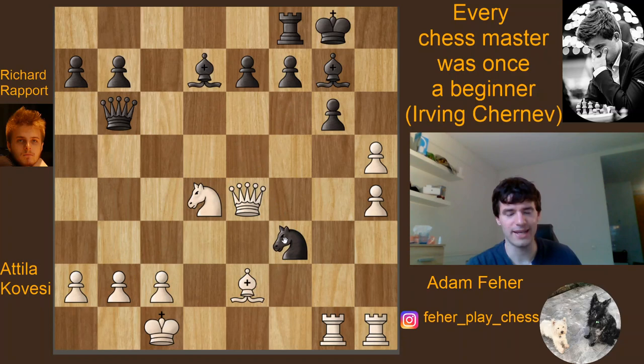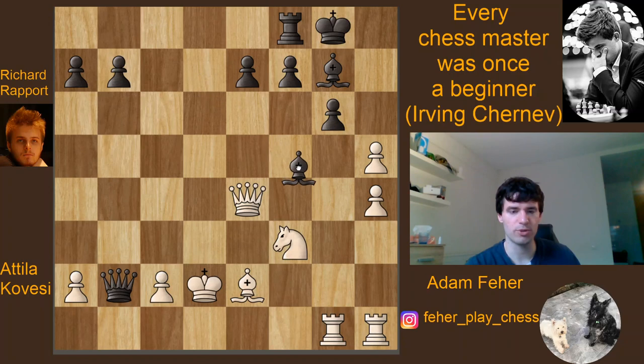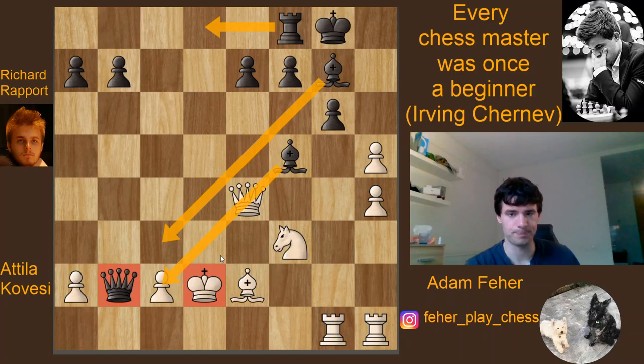Black can play Nxf3. The point is, if you take with the queen, there is of course Bxd4, hitting the pawn and the rook, and White is in huge trouble. But you can take with your knight, and it seems like black has sacrificed a whole rook for this position. But actually black can now play Bf5 — the huge bishops along these diagonals, the very active queen, the rook is about to join with Rd8 check, and the completely exposed white king is more than enough compensation. The computer says black is going to win this game.